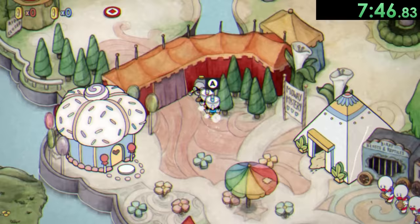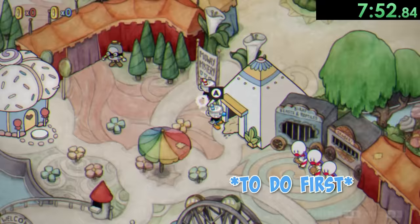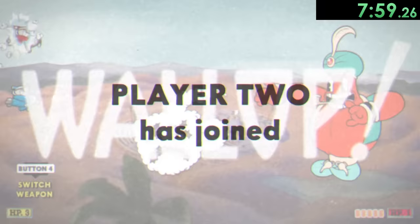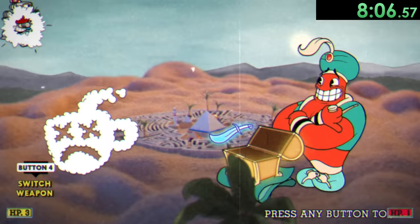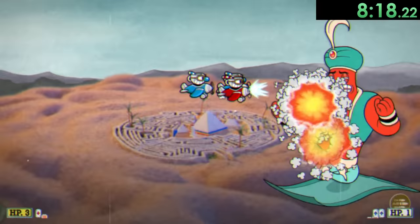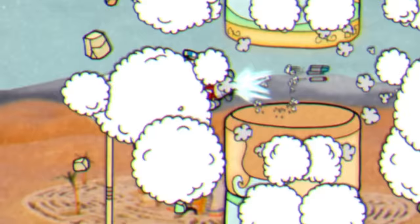To start off, we talk to this guy and he gives us bombs that we can use for our air fights. In the second world, I choose to do the fights I find the hardest first, just so if I have to reset, at least I don't waste too much time. One of those fights I find annoying is going to be against the genie. I don't really have a set amount of Mugmen I'm trying to spawn for this fight — I just try to spawn as many as possible as fast as possible until he finally decides to use his chest move and we actually have to start dodging attacks. Then we want to get really close to him and use both our bombs and our regular shots, switching off between the two. Now we can move on to this phase, which is pretty simple — you just go through, destroy the faces, try not to die.